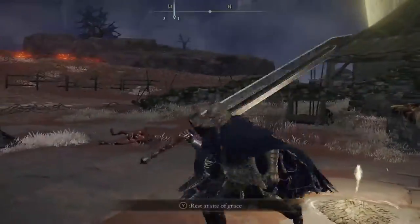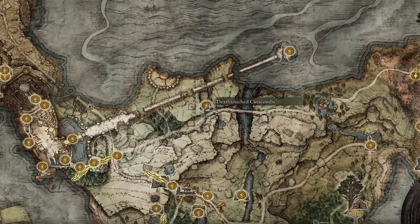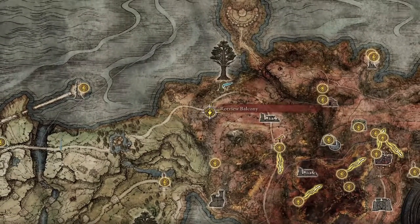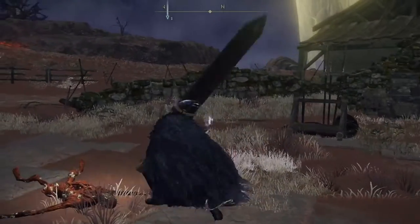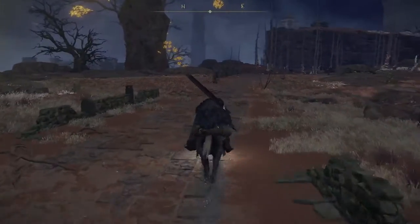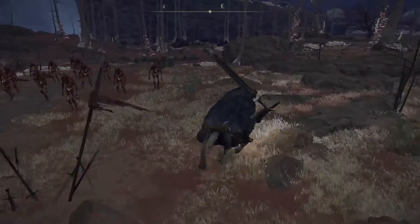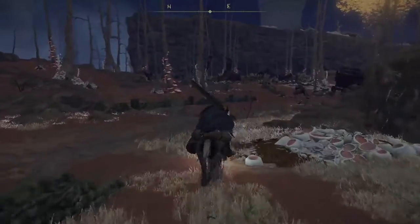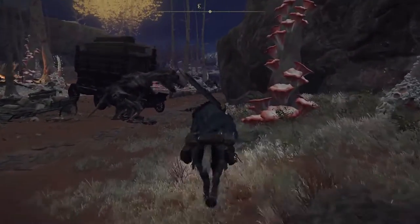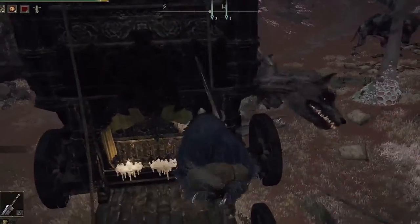You do not even have to fight anything to get it and it hits like a truck. Progress through Limgrave, run past Death-Touched Catacombs across the bridge, and start making your way toward Caelid. You'll get the Rotview Balcony grace, then head north and look for a caravan. Just take your horse and ride past everything — if you haven't leveled up much you'll get destroyed. Jump onto the back of the wagon, open the chest, loot the Greatsword, and skedaddle.